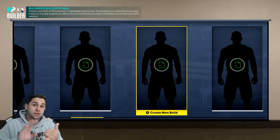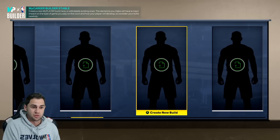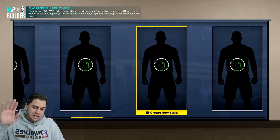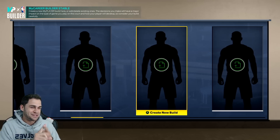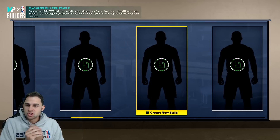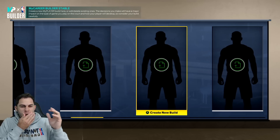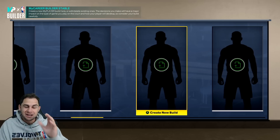Every time one of these build videos gets 20,000 likes I'll drop the next one. So if this one gets 20,000 likes in the first hour or two, I'll drop the next build. I got Luka, Giannis, KD, and then a surprise fifth build. This one is my LeBron build - similar to 2K20, I'm going to go more offensive. We'll call it Regular Season LeBron.